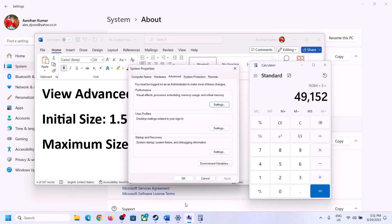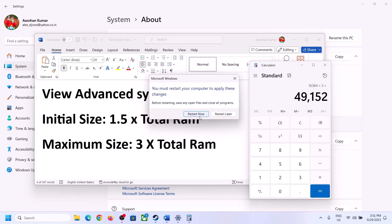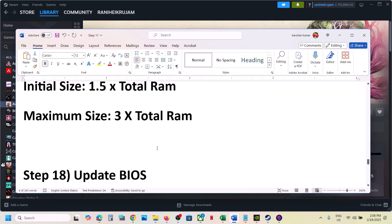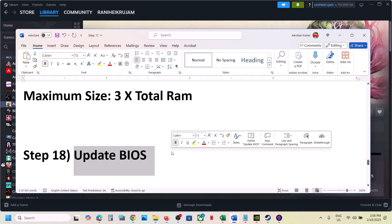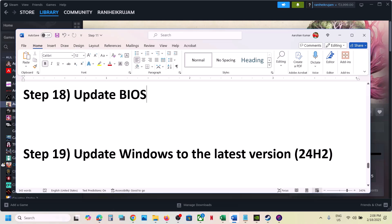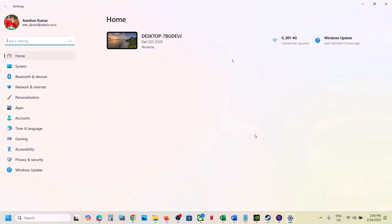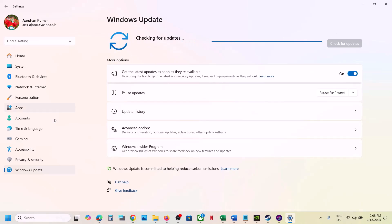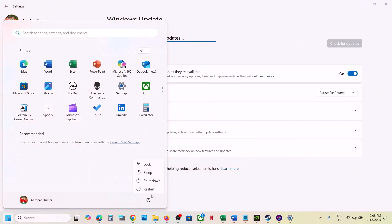Click OK, Apply, OK, OK, and then restart your computer — make sure you restart after this. The next step is to update the BIOS: go to your system manufacturer's website, select your model number, find the latest BIOS, and install it. For laptops, make sure the battery is above 10% and the AC adapter is connected when updating the BIOS. Also update Windows 10 or Windows 11 to the latest version — go to Windows Update, click Check for Updates, install all updates, restart, and then launch the game.